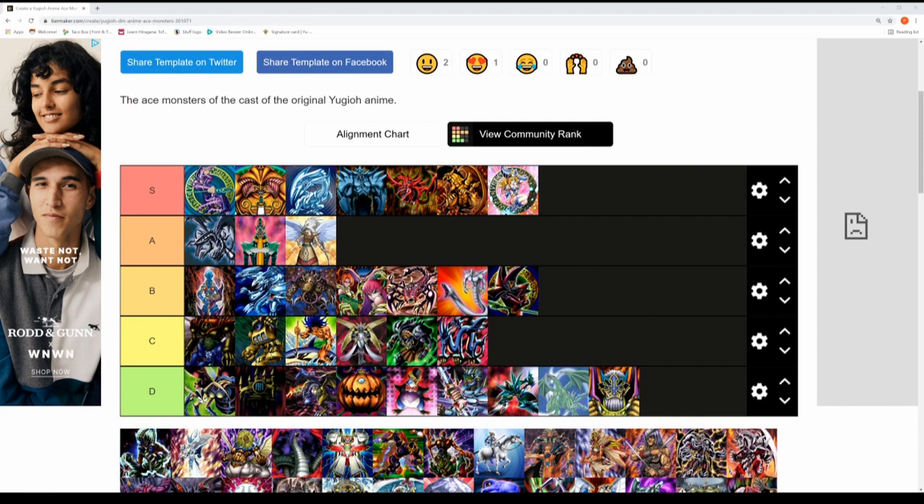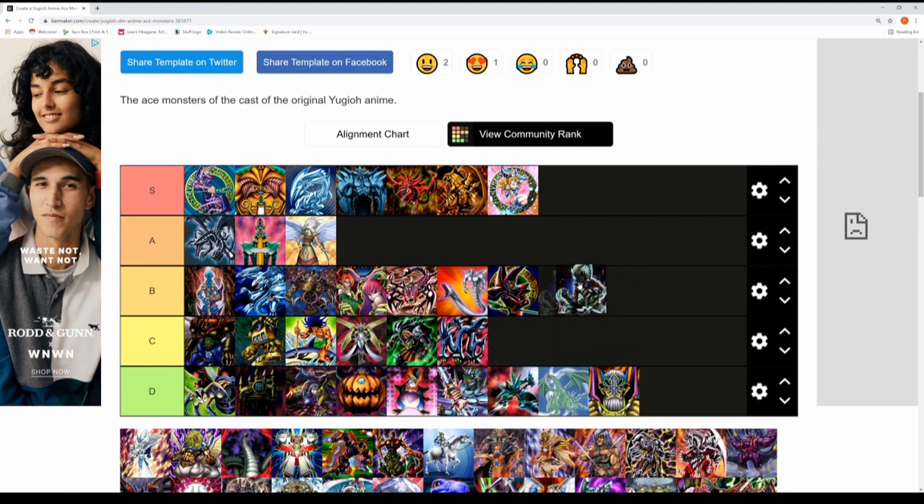Next up is Masked Beast Des Gardius — a pretty epic attack of 3300 and 2600 defense, pretty cool-looking ace monster. I think it deserves a place in the B tier. It's one of Lumis and Umbra's ace monsters from Battle City.